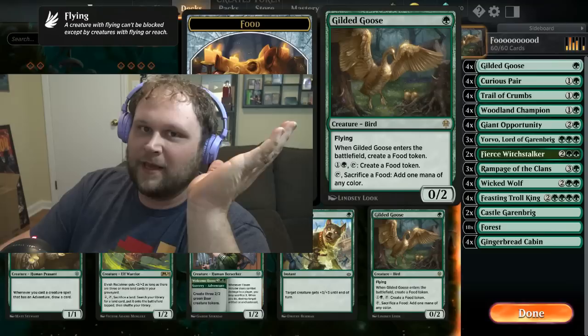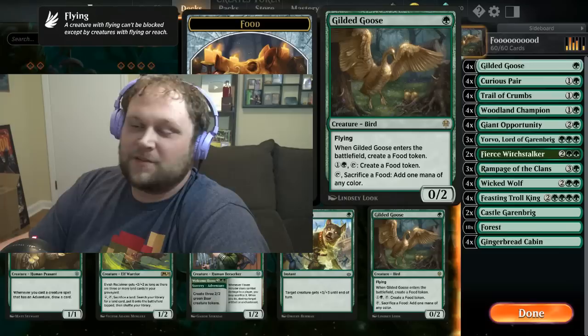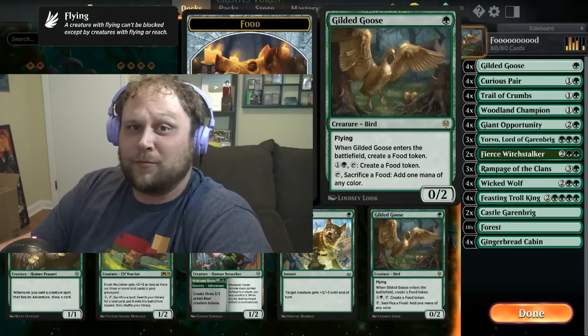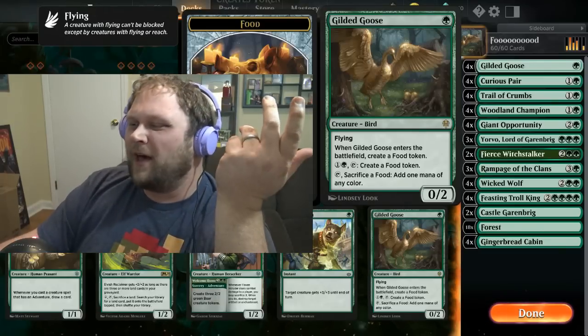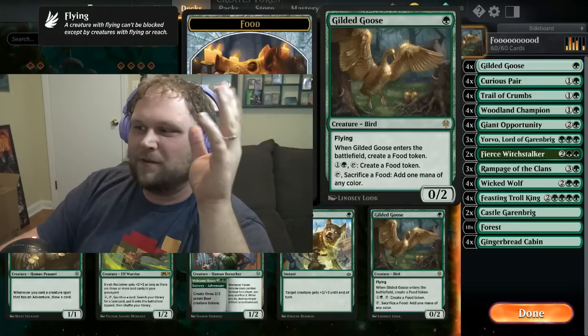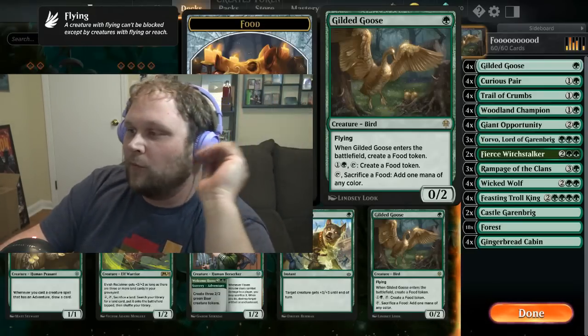This is actually a really fun deck, and it's pretty self-explanatory — most of the cards make food. Gilded Goose is the most expensive card in the deck; it's really what's pushing the price up, but overall the deck is like $35. It's super budget but it's fun to play. We got to play Gilded Goose because it makes food, possibly more than once.